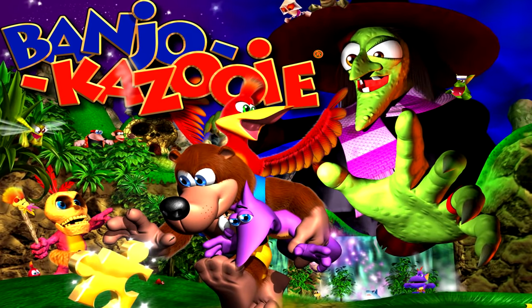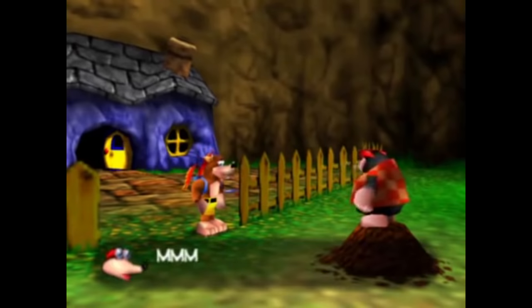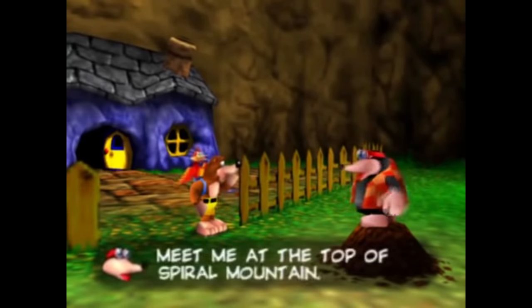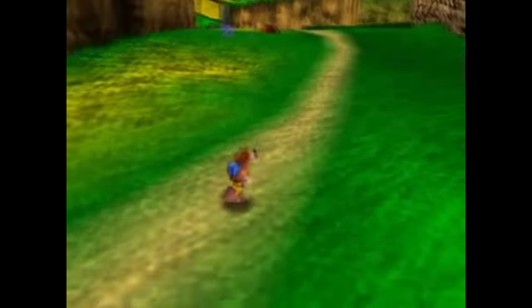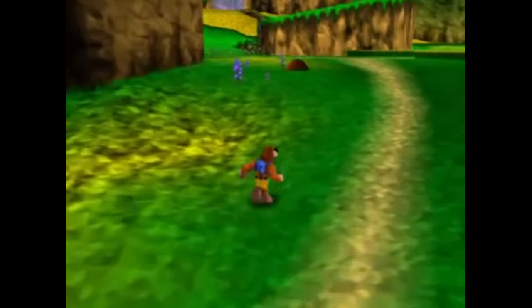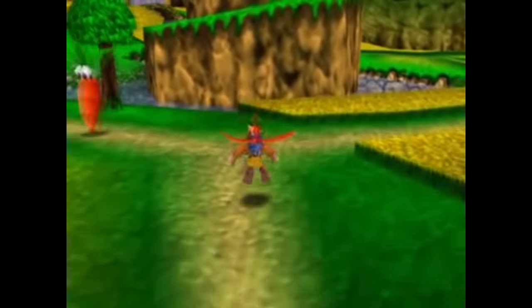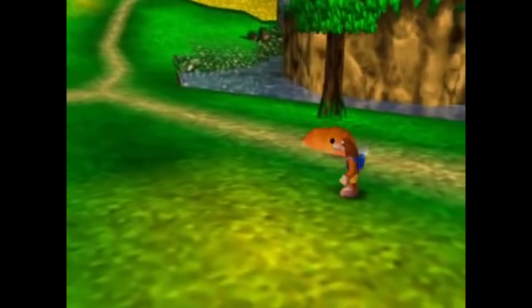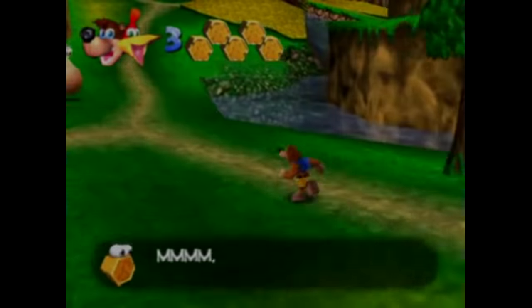Number 6: Banjo-Kazooie. This lighthearted classic from Rareware is widely regarded as one of the greatest Nintendo 64 games of all time. Like many classic games, Banjo-Kazooie featured cheat codes the player could discover and use throughout their adventure. But there were also codes that were not so welcome. If the player used too many of these unwelcome codes, Banjo would straight up delete your save file. At least you got a warning first.